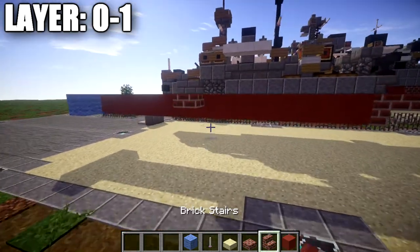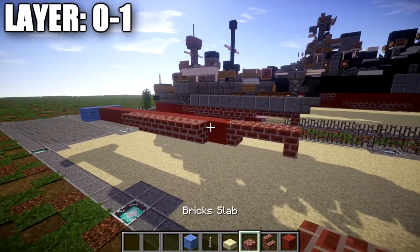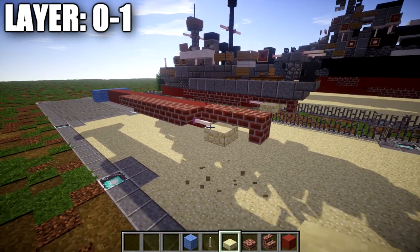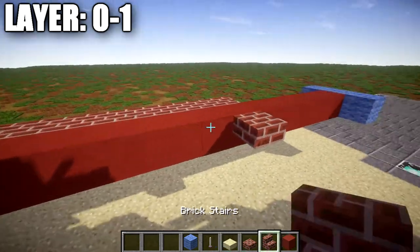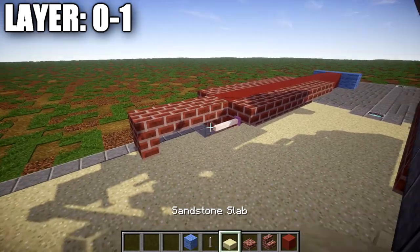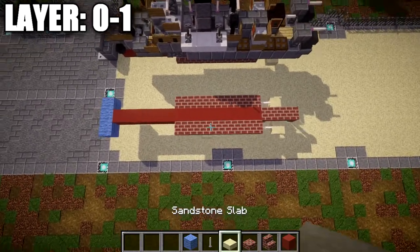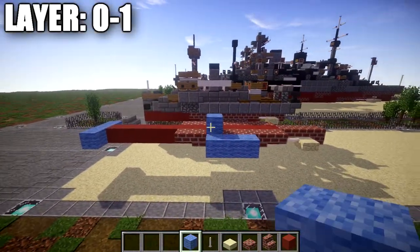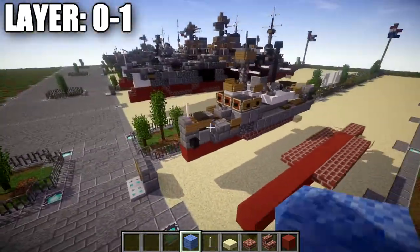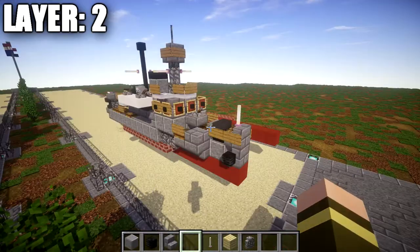Going out to the sides, go back to the sixth red stained clay block from the bow. Place down a brick top slab coming off the side of that block, followed by one, two, three, four, and five brick upside-down stairs, a brick top slab, an end rod, and then a sandstone slab. Do the same thing on the rear side — brick top slab, five brick upside-down stairs, brick top slab, end rod, and a sandstone slab. The water should be at this level on the side, with these blocks barely sticking above the surface. That completes layer one.